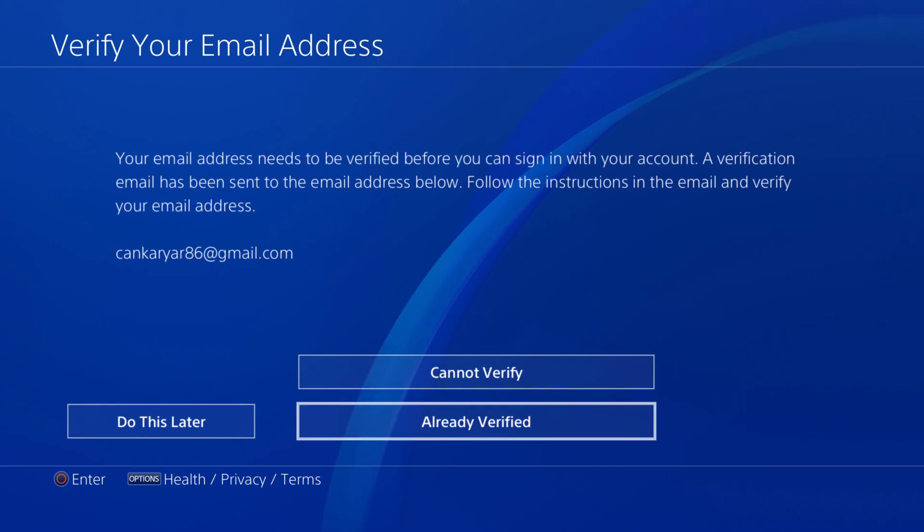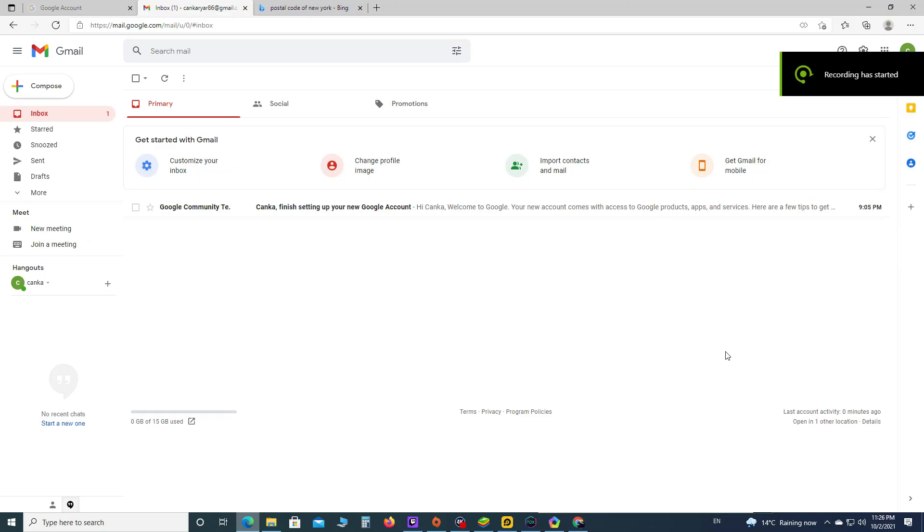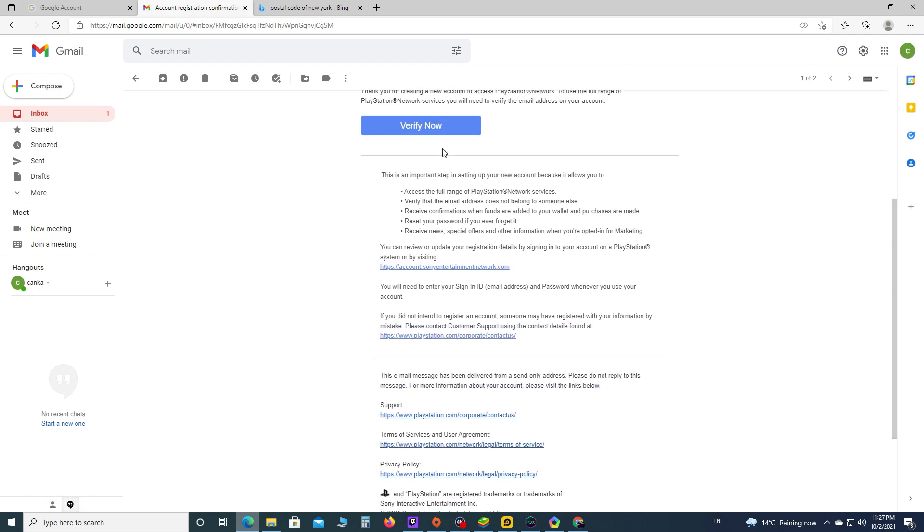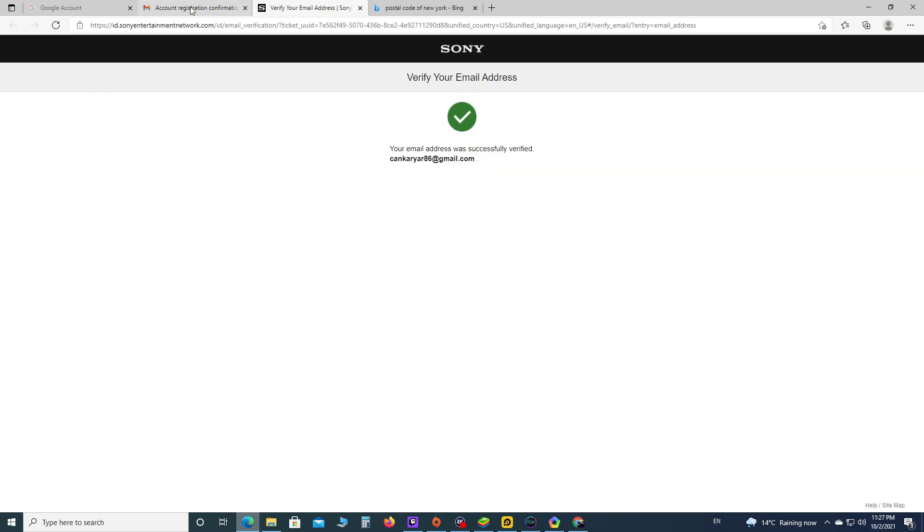They need to verify your email address. A verification email has been sent to your email address, so you need to go check your email inbox. You will see the verification email from PlayStation. Click on it and click on Verify Now. After that your email will be verified successfully.